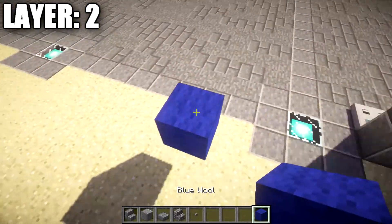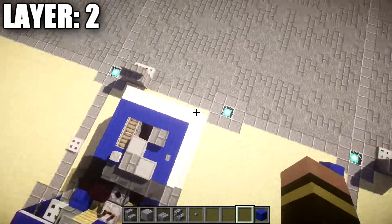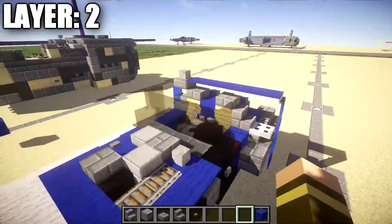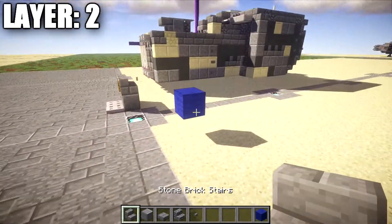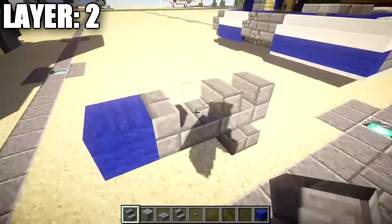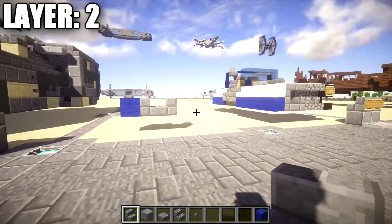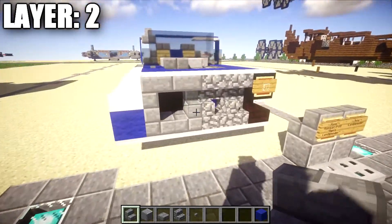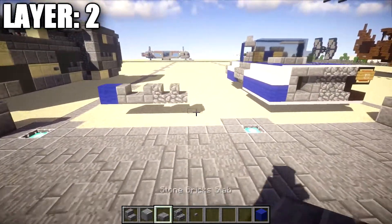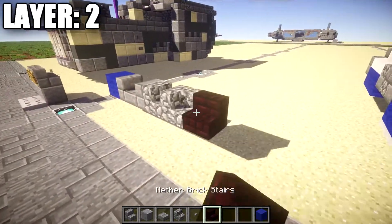The first thing we're going to do is place down a blue wool block at the right front. A lot of the vehicle will be going to the left of it, so make sure you have proper space. Then place down a stone brick stair coming off this blue wool block, followed by another stone brick stair facing it to create a little opening. Then place down one and two cobblestone stairs, and a nether brick stair on the side.